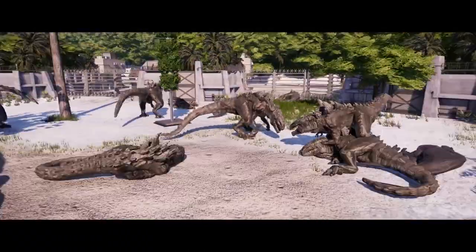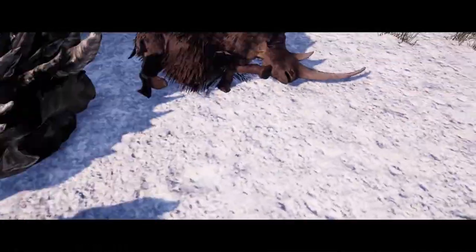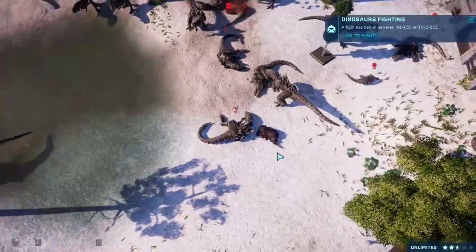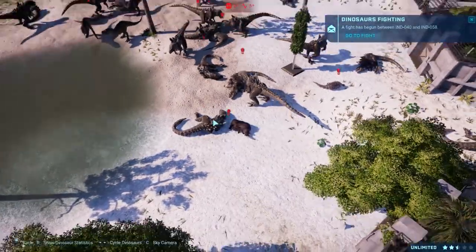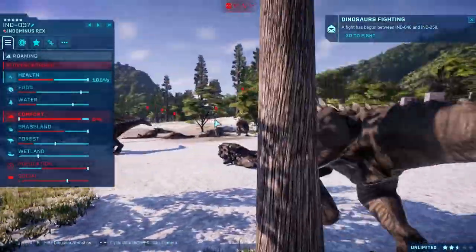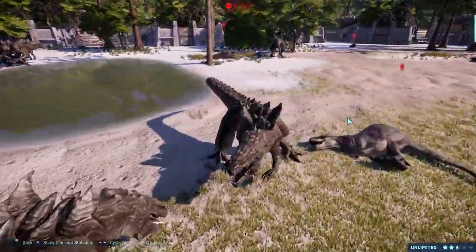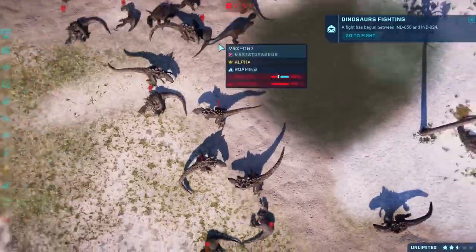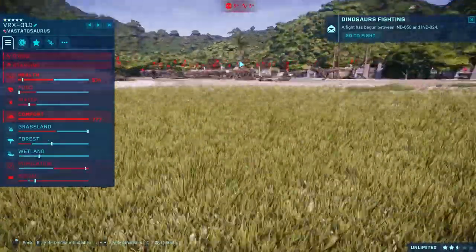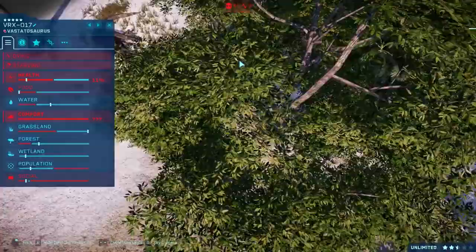Zillas still killing each other. Where is the Elasmotherium, where is the Woolly Rhino? Oh no, it died! I think this Zilla probably killed it. Killed by Indo 37 — we need to find Indo 37. He's still alive, still kicking, and he's got 100% health! How many Venatos do we have left? Let's have a look: number 8 is dying, number 10 is dying, number 12 dying, number 13 dying, 17 dying, 20 is already dead.